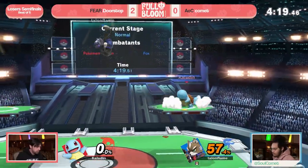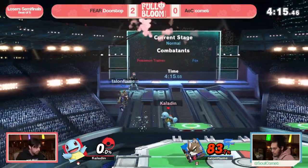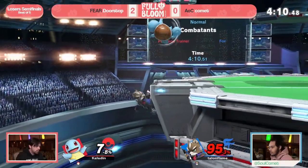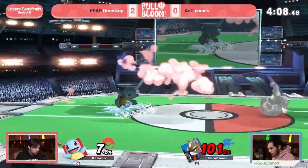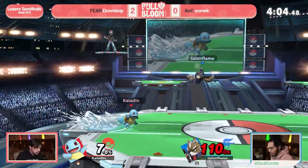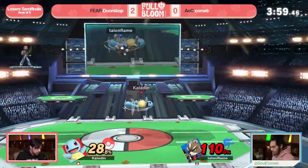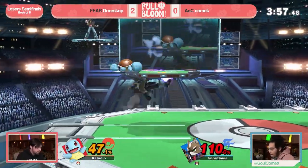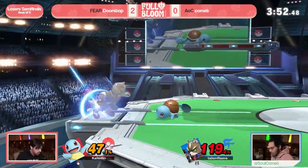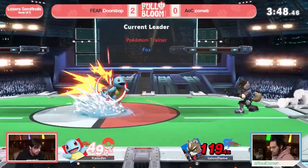Incredible ledge play from Comet — just misread the roll but finds the up smash anyway. Here we are yet again: both players on last stock, Comet down by a considerable amount. He's got to open up Doorstop and get some kind of huge combo, but Squirtle is so hard to start on — he's so small, he can fight back with jabs and neutral air. Using the platform for advantage, avoiding the floor-is-lava Squirtle running back and forth — it's working out.